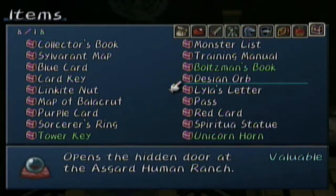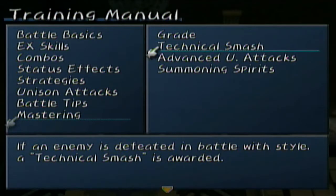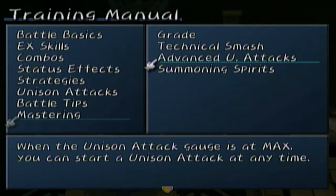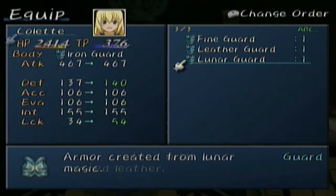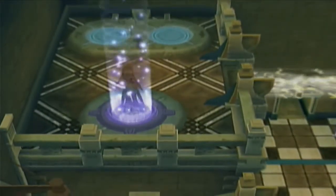I don't see it — oh, it's in the training manual, isn't it? Yeah. Grade — I already explained grade. Technical smash, advanced unit attacks — I'll be using that a couple times. When certain people learn certain moves and she's in Over Limit, she can summon spirits with whom she has a contract. Okay, so there you go. I'm going to equip while I have the chance. Excuse me — that's what I get for drinking Pepsi while I'm recording. All you have to do is go right up in there and we're basically here.